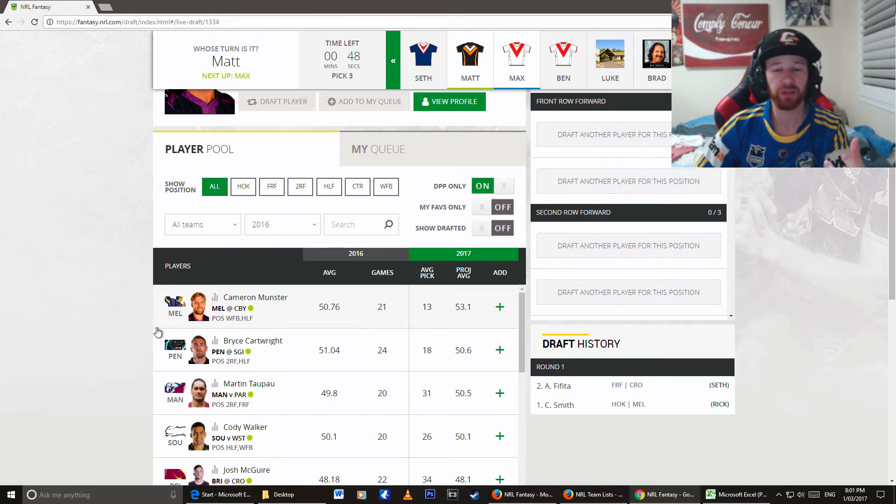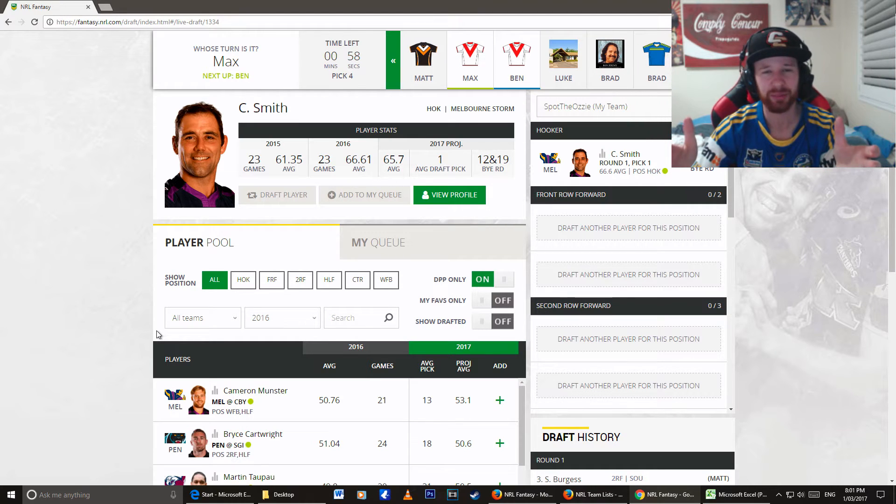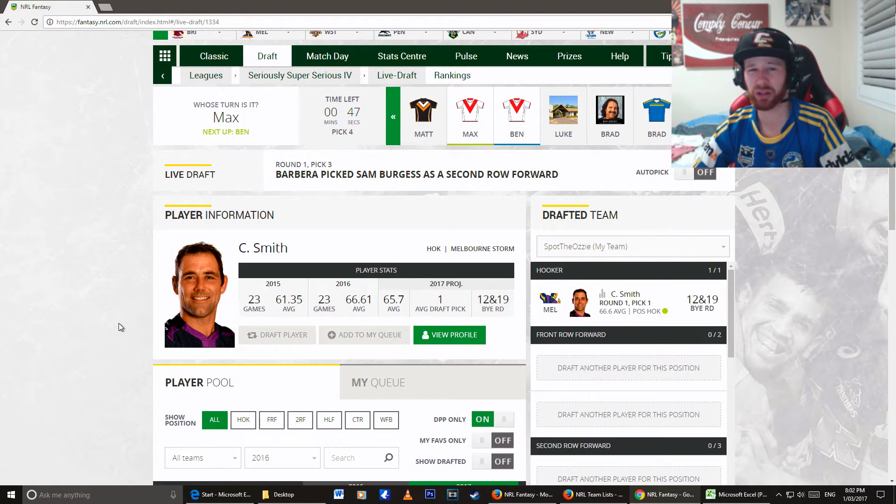Tell me — if you were the first pick for your team and you were number one pick, would you stick with Cam Smith? I don't think you can go any other way about it. I know that I've gone Cameron McInnes in my classic team. But I can't — again, that's more of the fact that Cameron Smith is $170,000 more, and I can't justify the spend difference between the two. I just think Cameron McInnes is going to be able to lift.